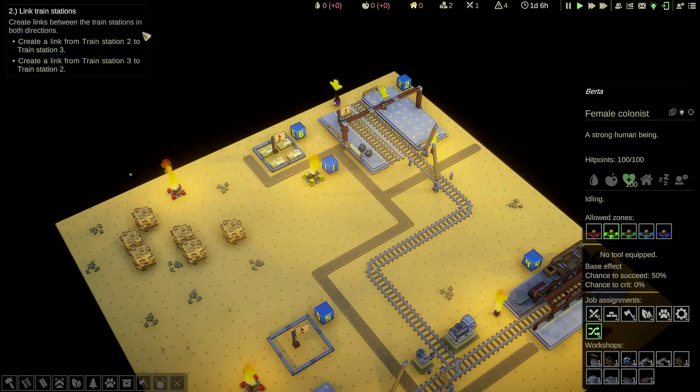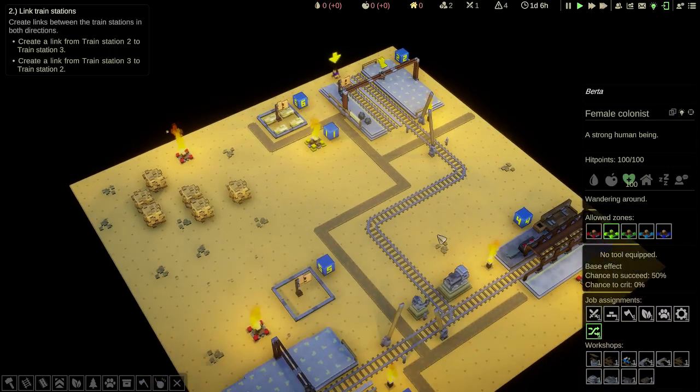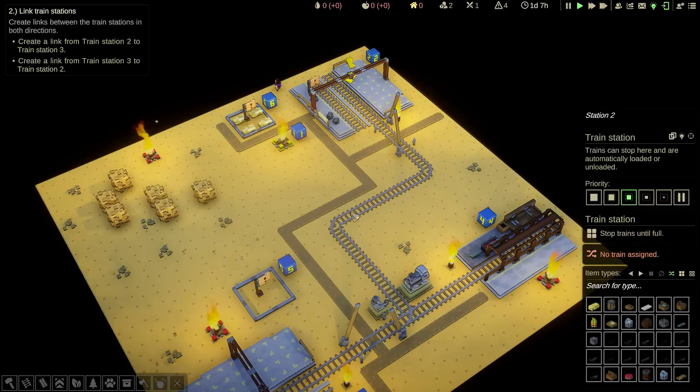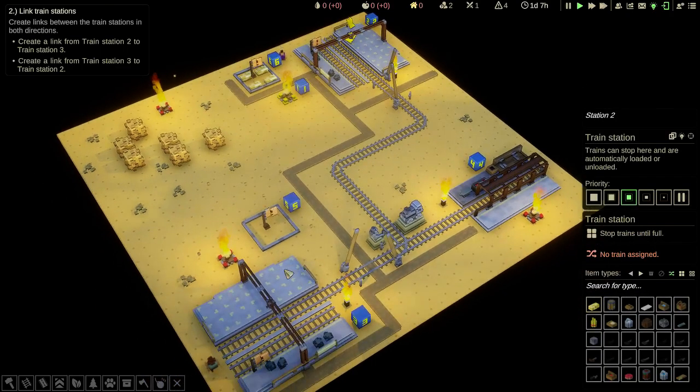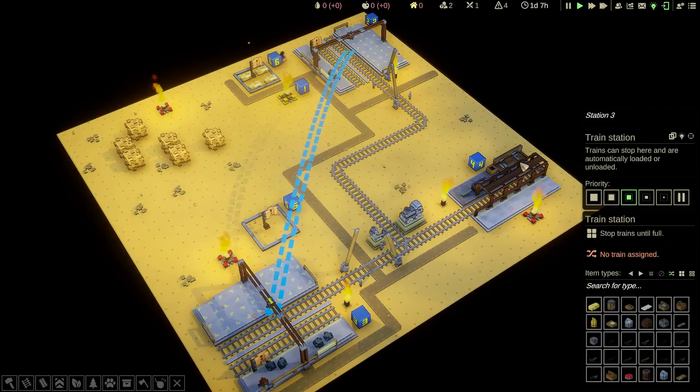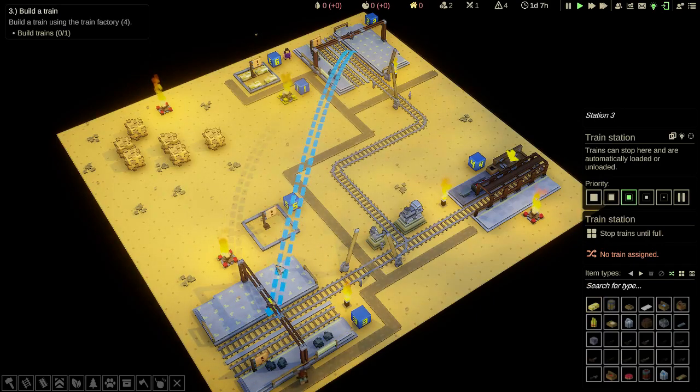Create links between the train stations in both directions. We're now going to have a look at trains. Train station two to train station three — select train station two, right click three. Create link from train station three to two — select three, right click two. There we go, so that's now going both ways. That's going to tell the train to go in both directions — it will just keep going between the stations.